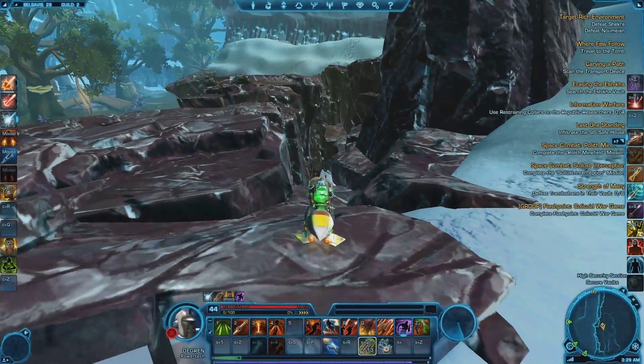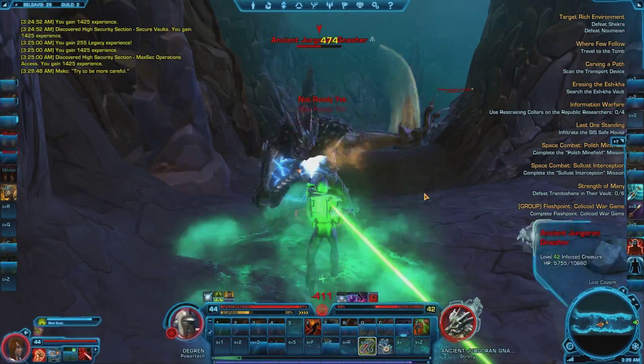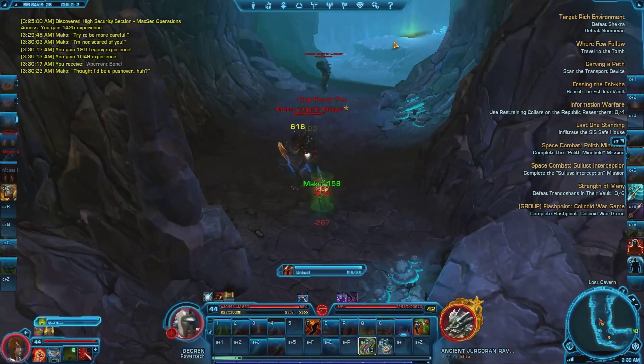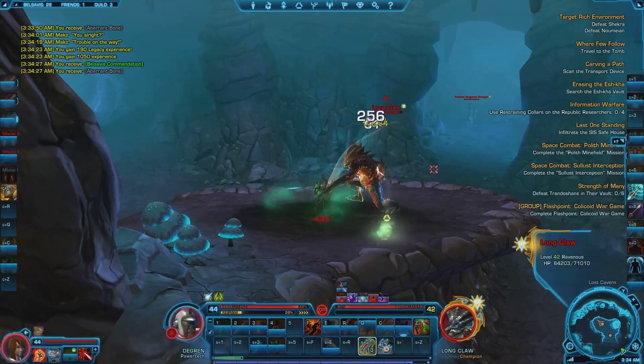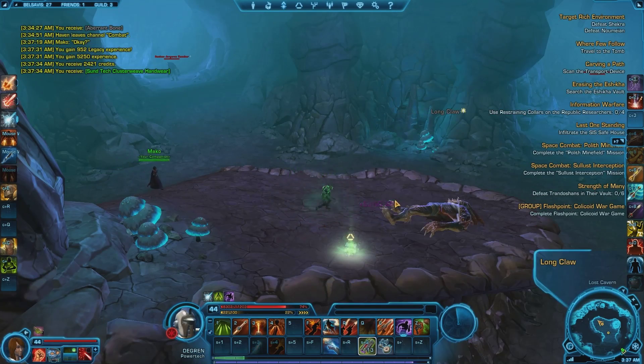Then head south and down the incline. At the end, you should see the cave. Enter it and be ready to fight some level 42 elites and champions. They do above average damage for their level and several patrols have adds that come out of nowhere. A trick is to kill the main one then run away, forcing the adds to despawn. The champion is fairly straightforward — kill it and use your Datacron.